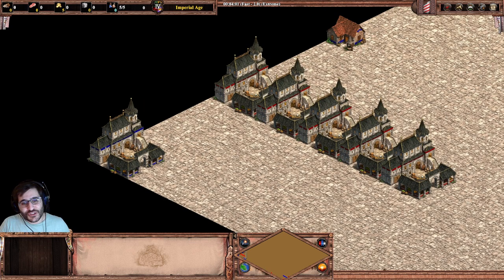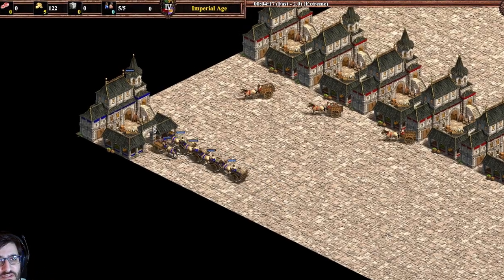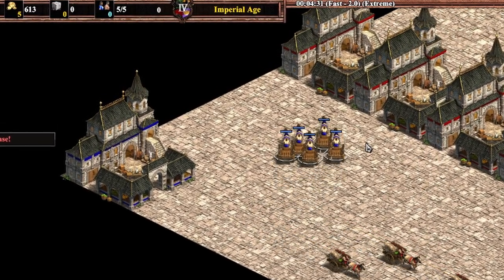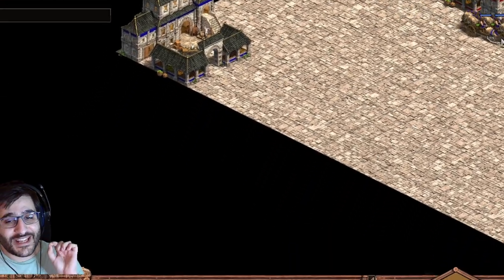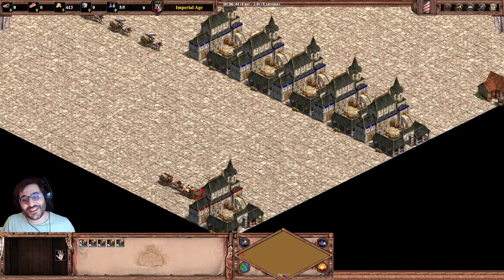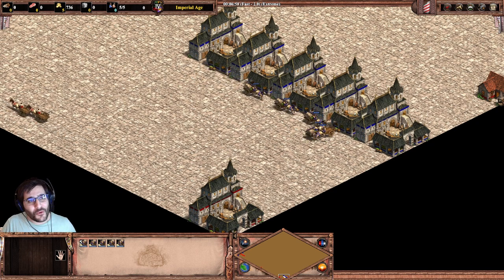With this setup, you actually can double your trade income by doing this. You can see the trade carts are dropping the gold. And now, instead of going to the other side empty, you task them to the furthest market. And you can see they are carrying out gold — the same amount — because the furthest market is that one. The trade carts reach the other side and they drop the gold, that juicy gold, on both trips.